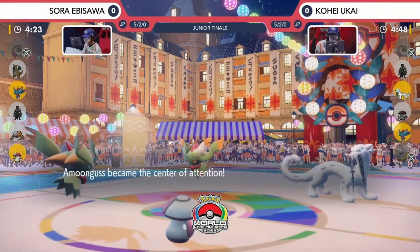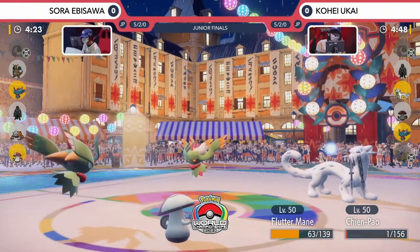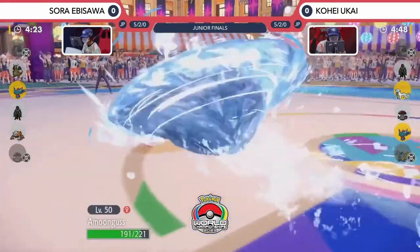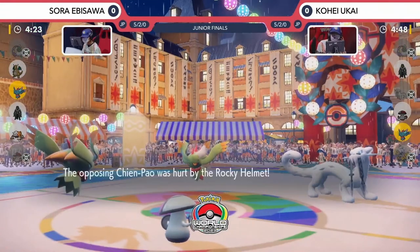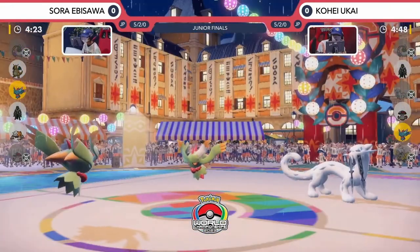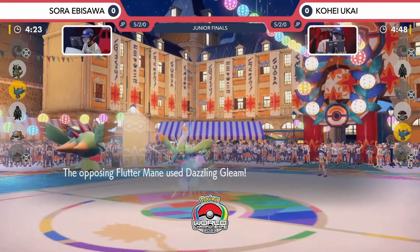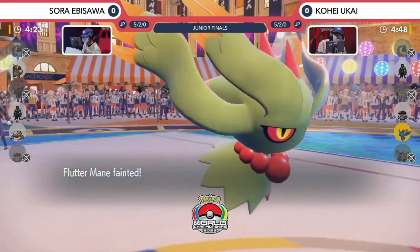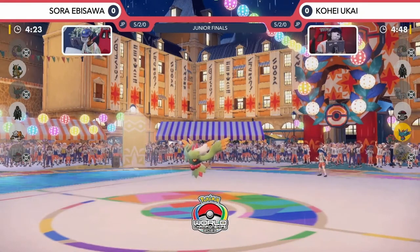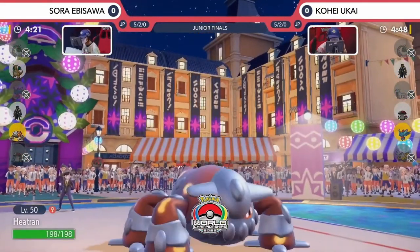It's the Rage Powder just wanting to protect the Fluttermane on Sora's side of the field, as Fluttermane goes for the Dazzling Gleam this time — super effective damage into the Chien-Pao, bringing it right down to that Focus Sash and chipping away at the Fluttermane on Kohei's side. Chien-Pao not falling for the trap with the Sucker Punch, going straight for the Ice Spinner and gets Amoonguss out of here. Now Fluttermane is incredibly vulnerable to something like an opposing Shadow Ball. Amoonguss has the last laugh though, using the Rocky Helmet to get the KO against Chien-Pao due to it being on only one HP remaining, but Fluttermane on Kohei's side is looking scary now.